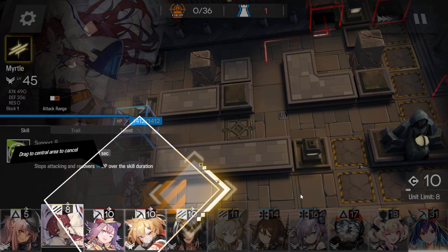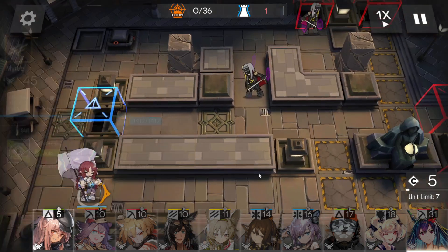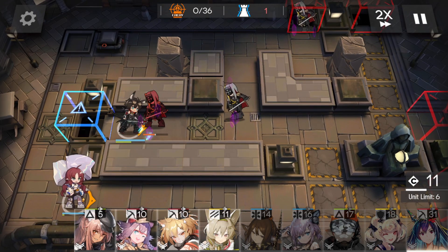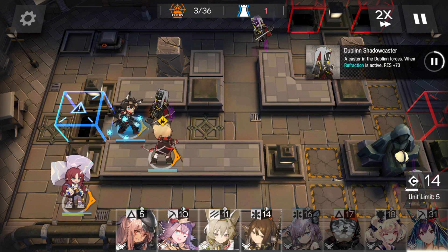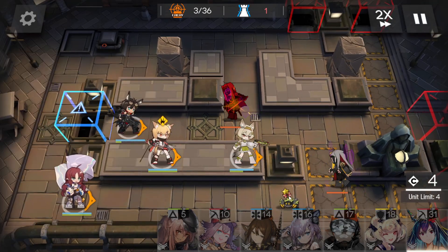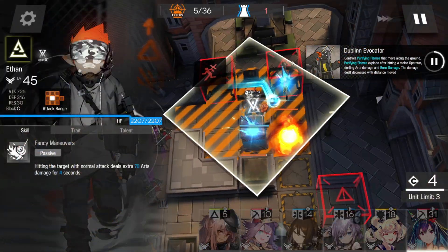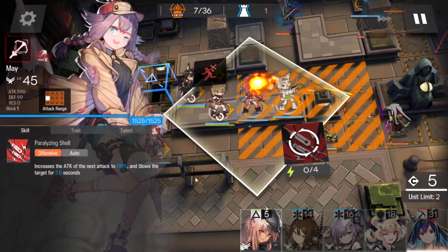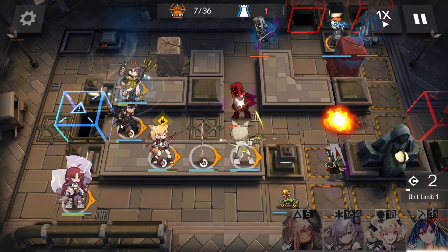We're gonna pop Myrtle over here, well and truly out of the way. I like putting Myrtle somewhere back here so you can actually see when her skill goes up, because otherwise she gets lost under a big clump of operators. Once we get to 10 DP, we're gonna deploy Courier, then deploy the male. Beanstalk with the crab here. Ethan facing off to the left. Mei placed in. Perfuma all the way at the back. Courier out.